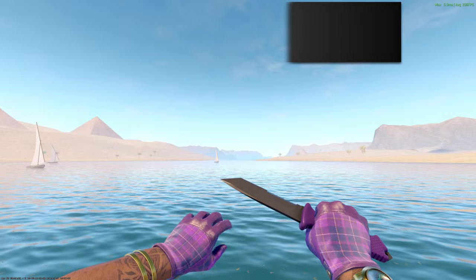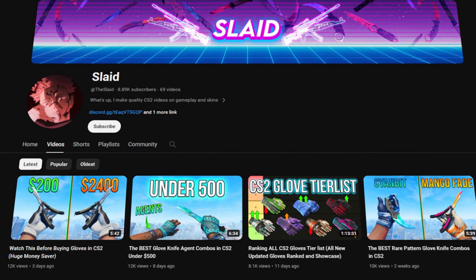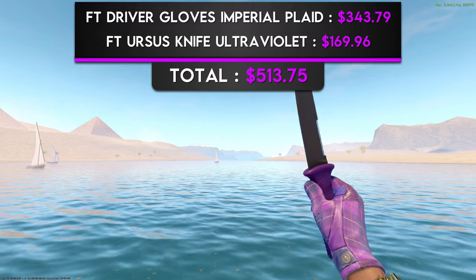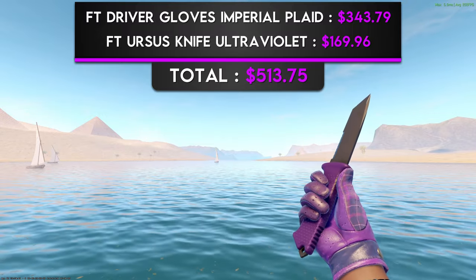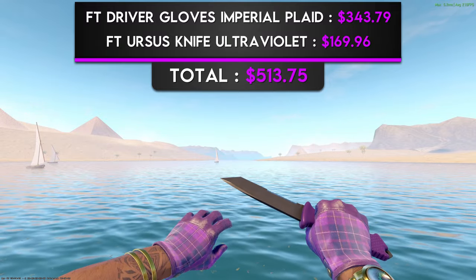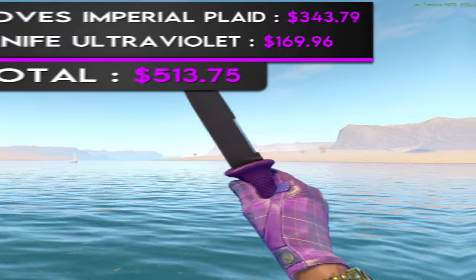The next combo is a pair of Field-Tested Driver Gloves Imperial Plaid and a Field-Tested Ursus Knife Ultraviolet. Shout out my boy Slade for introducing me to this combo. The Imperial Plaid Gloves are my absolute favorite in the game. I love the juxtaposition between the different shades of purple on them, and I think they would look great with any knife. That being said, I think the Ursus Knife Ultraviolet makes them look that much better, as the handle placement is perfect for highlighting the deep purple tone that matches that of the purple leather on the knuckles of the gloves. This is an all-around great combination.